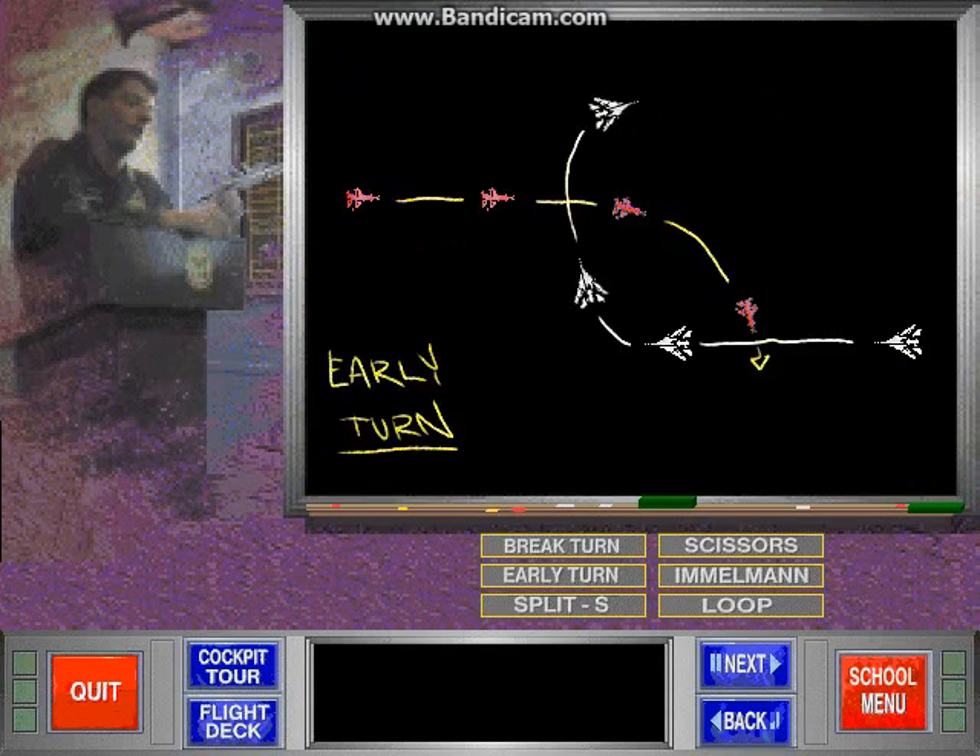The early turn is a tricky maneuver which requires precise timing. It is used to get behind your opponent from a head-to-head position. To perform this maneuver you need to anticipate your opponent's future position in relation to your own. The trick is to turn early enough so that the enemy plane passes you and cannot begin turning until your turn is nearly complete. This places you on the enemy's tail in a superior fighting position.